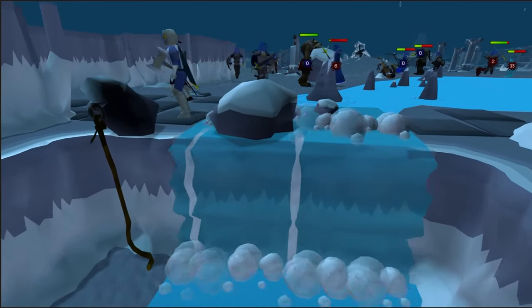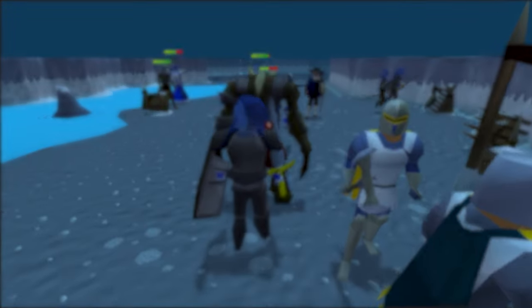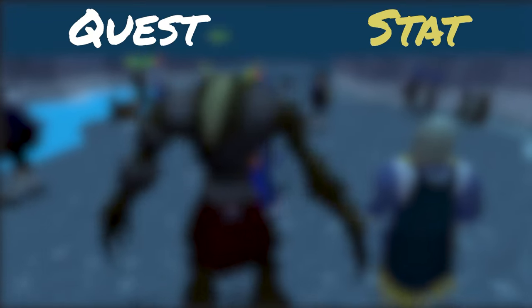Zilyana drops some highly sought after equipment like the Saradomin hilt and the Armadyl crossbow. Let's talk through some of the basic stat and quest requirements that you'll need in order to access Zilyana.